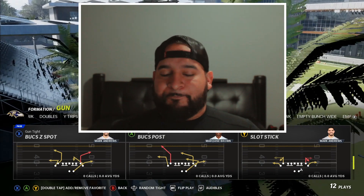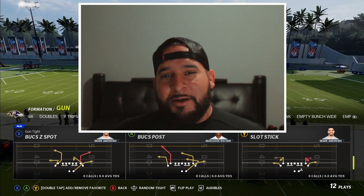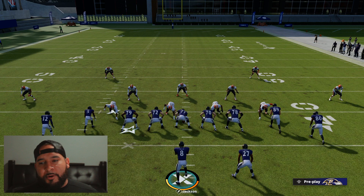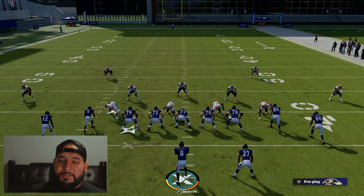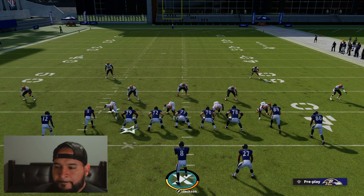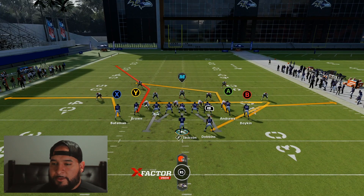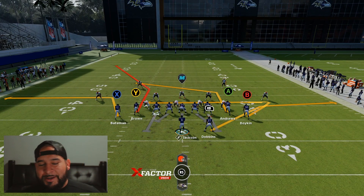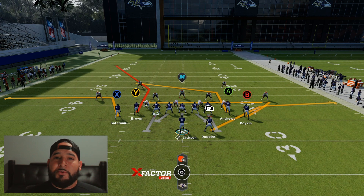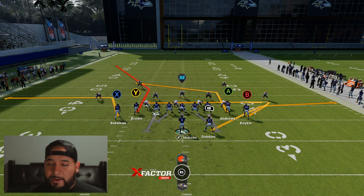Let's go ahead and jump to the practice field and I'll show you how we set this play up. For the most part, it doesn't really matter what hash you're on, but it does help if you're on the far side. I'm on the right hash — I want my running back on the right side of the field. If I was on the left hash, I want my running back on the left side of the field. The route that really destroys everything is Y, but not as good as it did in Madden 21. We're going to show you what we can do to fix that, and there's going to be another route that actually helps you beat every coverage.